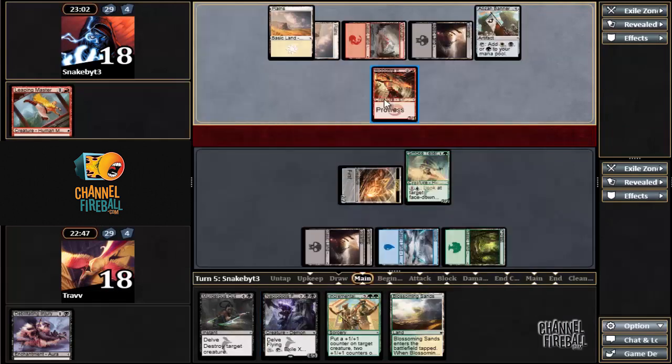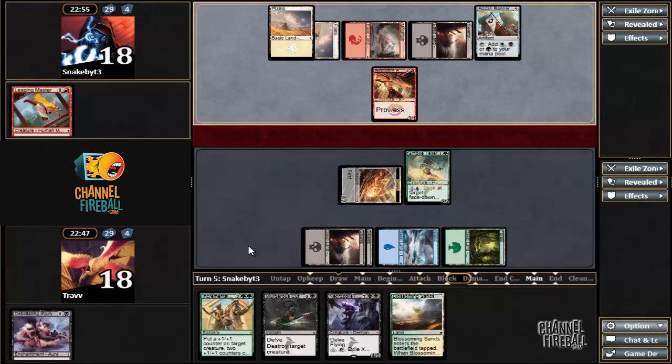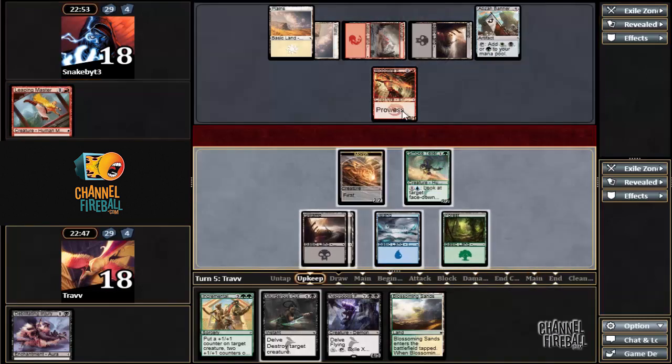3-1 with Prowess. I didn't play any of the Delve Enablers but I didn't want to play them in Sealed with a 40-card deck. I don't want to deck out. We're playing a control deck.